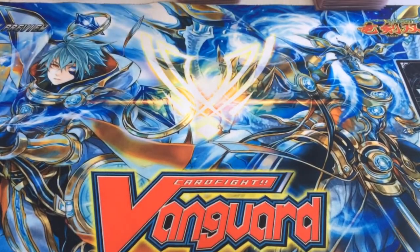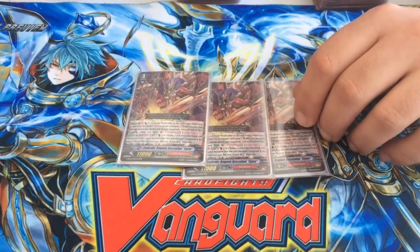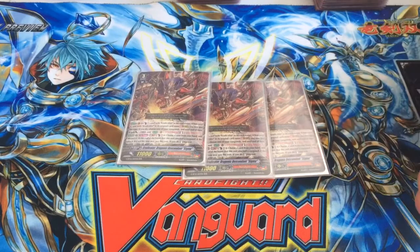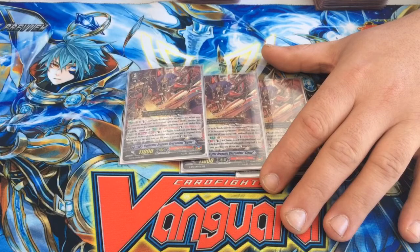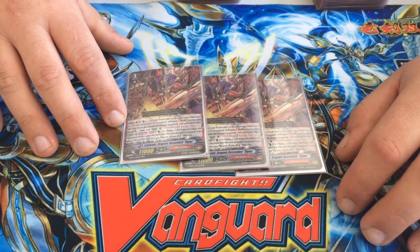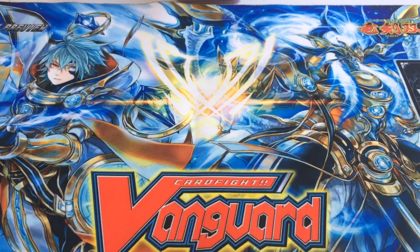Moving on to three copies of Descendant Sigma. The reason I'm running him is because he's a very good backup — especially if you're playing Link Joker or if you happen not to be able to get into Sparking for whatever reason. His skill to re-stand Zilean plus that power boost is very good, especially against Link Joker with a triangle lock, or if you're just trying to finish the game off and overwhelm your opponent when they have less than six cards in hand. I do not run the old school Vanquisher because I think he's honestly obsolete in how the deck is currently being run.